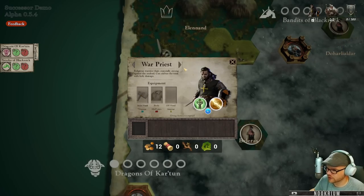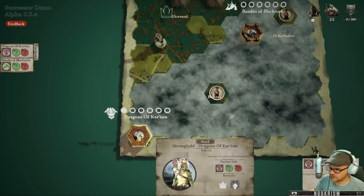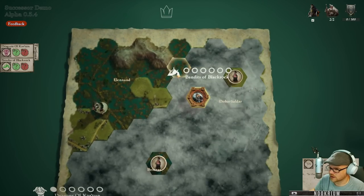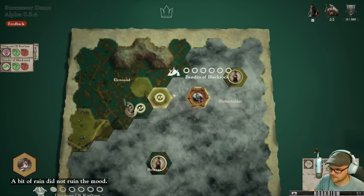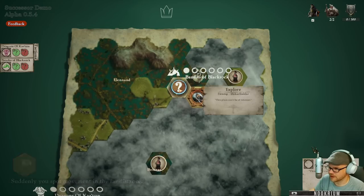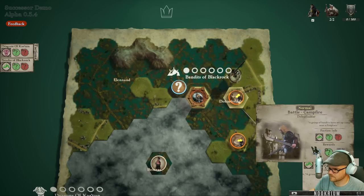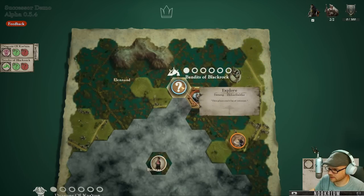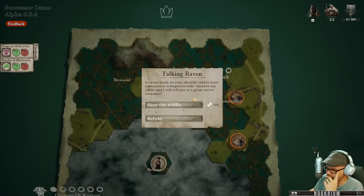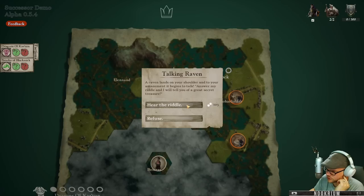Religious warrior especially strong against the undead, can imbue the team with holy damage. We've got some hard dragons down there, a hard tower and a watchtower. Let's go bounce over here. Random events rolling down this way - spot movement in the distance, I don't care about that. We've got a battle over that way and a battle there. We'll check out the funny swamp. A raven lands on your shoulder and to your amazement it begins to talk: 'Answer my riddle and I will tell you of a great secret treasure.'